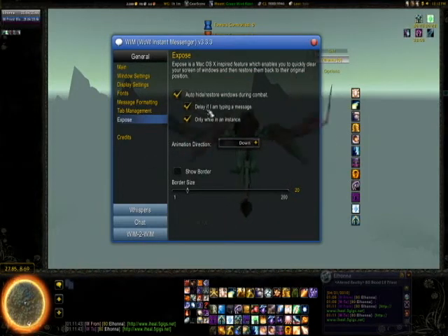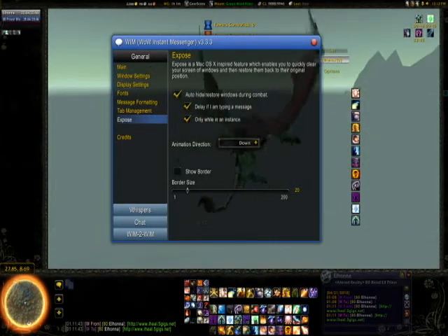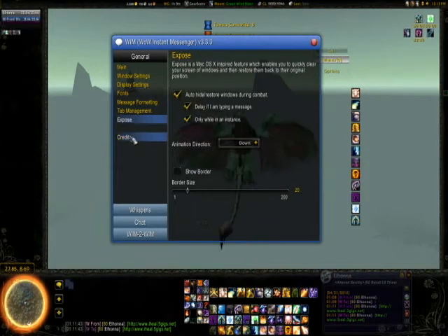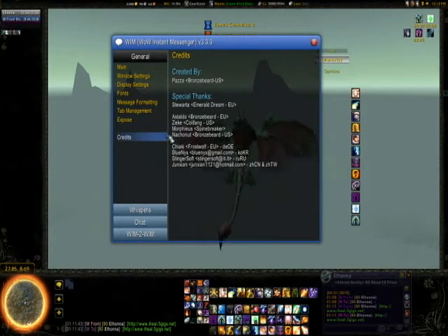This is the important thing under Expose: auto-hide and restore windows during combat. Delay if you're typing a message, and set it to only when you're in an instance - because I'm not questing, so it's only when I'm in an instance, and that counts for raids too. Do click on this, because otherwise you could be running through a zone and if you pull a mob, all of your windows disappear and it's a pain. So just keep it for your instances.